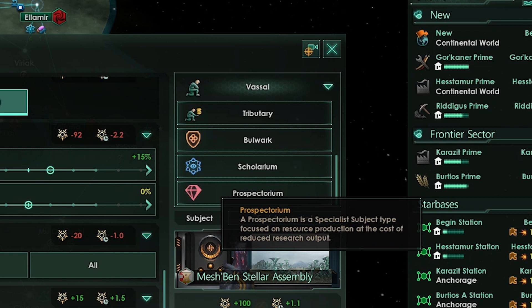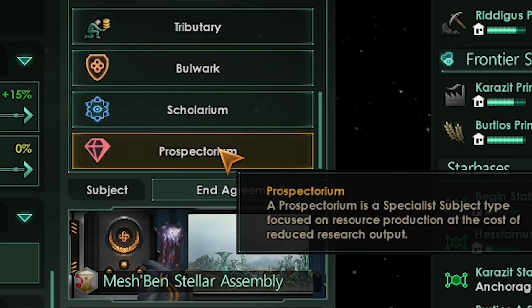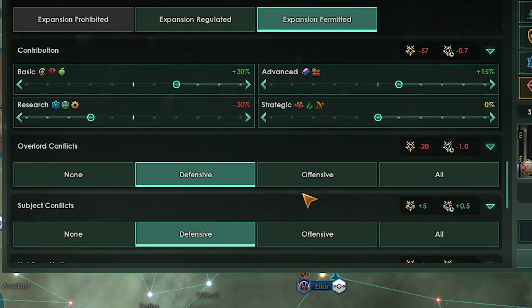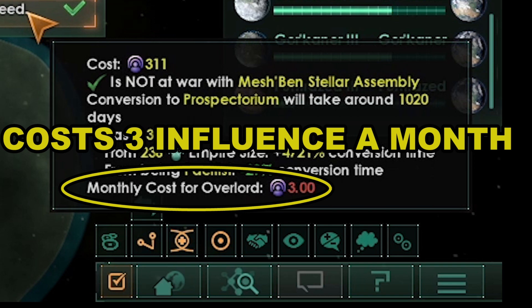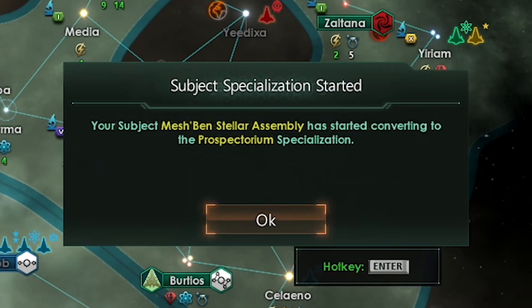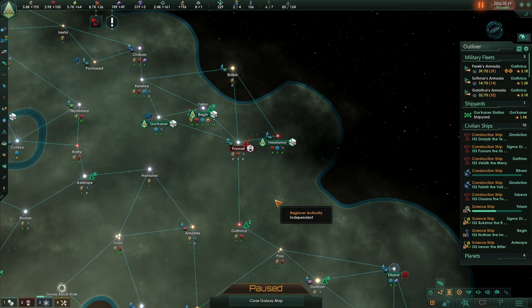If you have the DLC, your first vassal should be a prospectorum. To change, click vassal at the top right corner, select prospectorum from the drop down menu. Set to independent diplomacy, expansion permitted, unified sensors — leave everything else untouched. Word of warning: this costs three influence a month while transitioning, so make sure you've got plenty of monthly influence gain. Don't do this unless you've claimed all the systems you've wanted to claim — timing is key. Acceptance is checkmarked and we have enough influence — let's click proceed. Look at all the resources we are getting now that we changed our vassal to prospectorum because we are taking 30% of their basic resources and 15% of their advanced resources.